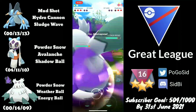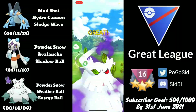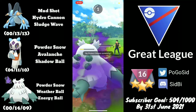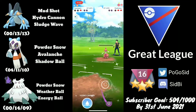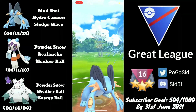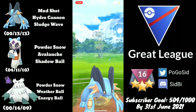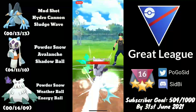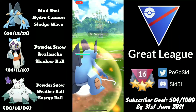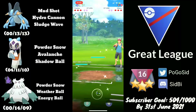I swap into Abomasnow because I was confident I could get to an Energy Ball before Medicham gets to a Psychic — Power-Up Punch wouldn't knock out anyway. They go for Psychic, which was a CMP tie, and now I can simply farm down Medicham. Knowing Alolan Marowak is in the back, I have two Hydro Cannons ready and the Hydro Cannon will knock it out. The opponent revealing Alolan Marowak early was really their losing condition.